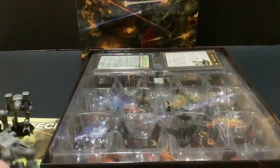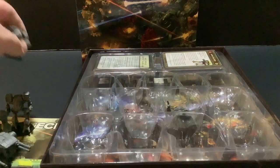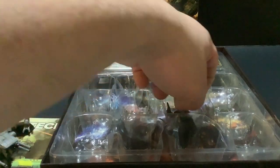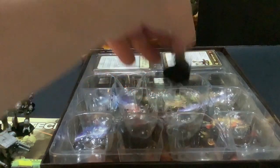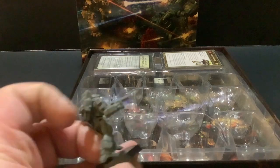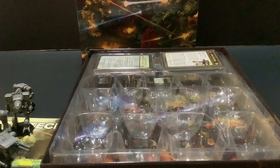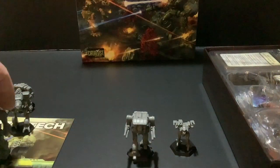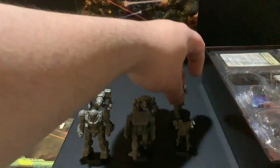And the Blackjack — gotta always have the Blackjack for those Davion fanboys out there. There's another Nova — that's from the previous set I believe. And another Phoenix Hawk — I need to get more of these for my Draconis Combine faction. That's pretty much all the mechs. You've got heavies, assaults, lights, and mediums — pretty much all weight classes covered.